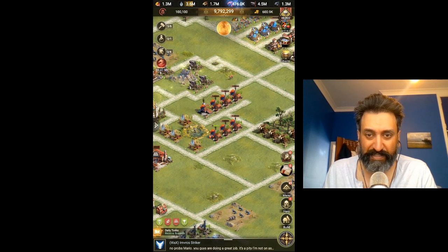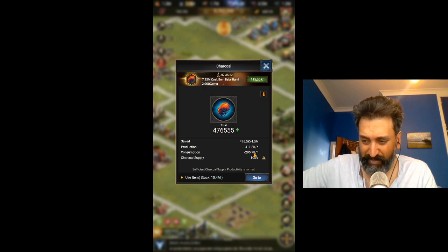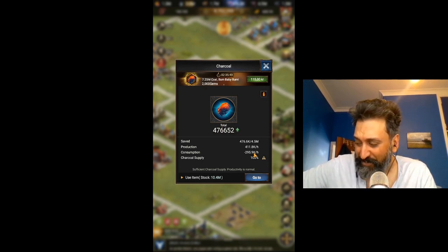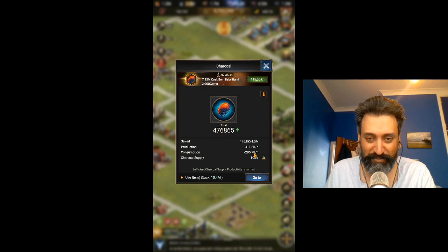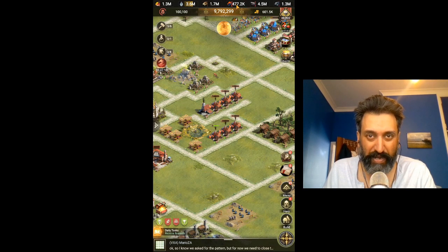Now at the moment my production is 401 because they're all full, which is fantastic. So we're going to get that benefit until they run out, which will probably only take about five to ten minutes. Our consumption is 300 per hour, so roughly on a daily basis I'm going to be using up 300 times 24 — you can work that out. So effectively we're going to be saving a little bit there, and you're going to get the benefit of having a slightly higher production level while you've got your stuff there. By doing this on a daily basis, I am relatively okay for charcoal at my level.